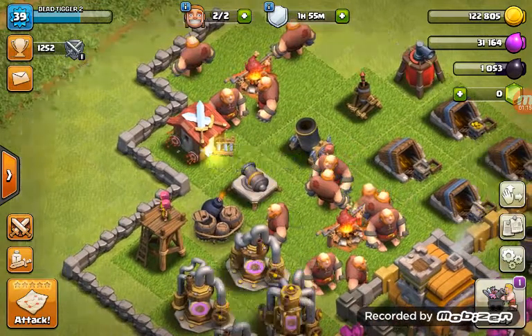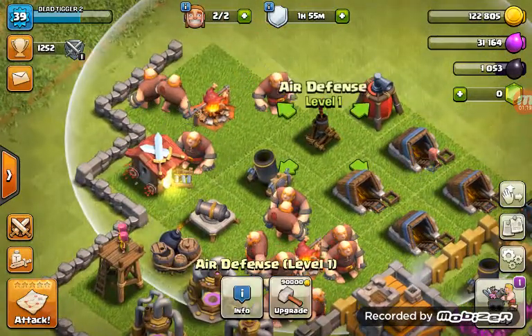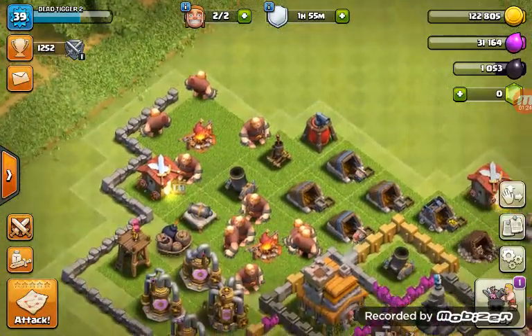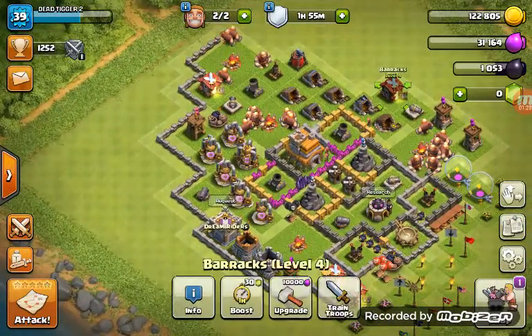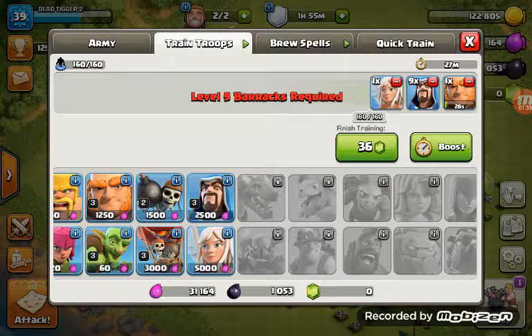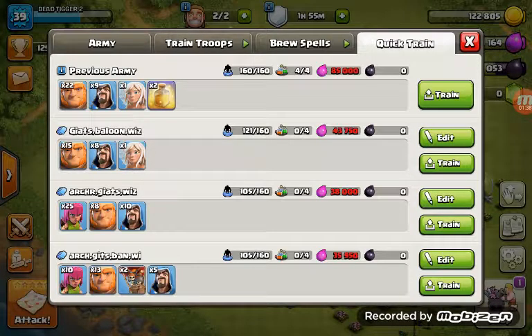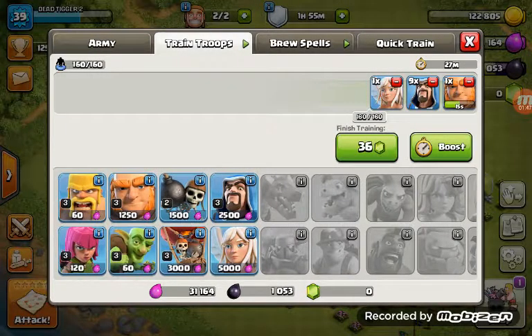Now goblins came here. The wizard will help us, and the mortar will drop a bomb from here. You can only use it when troops come here — it will help us. Air defense is used for air units.